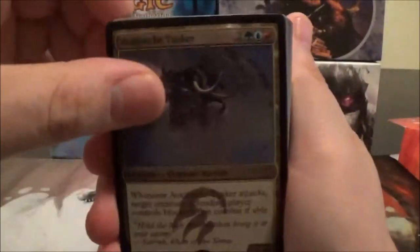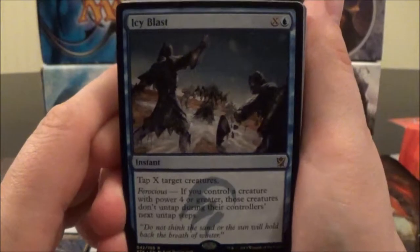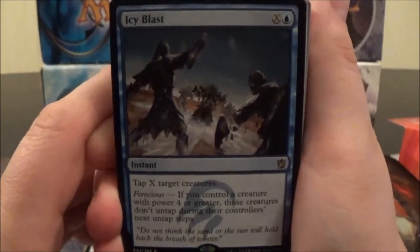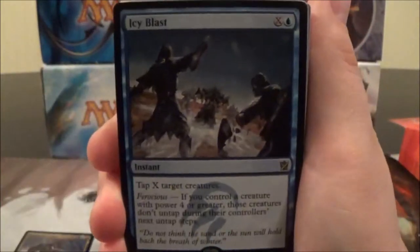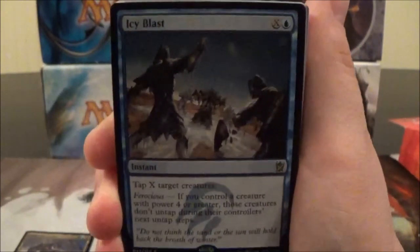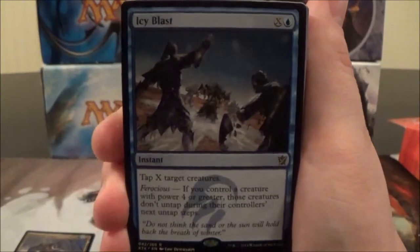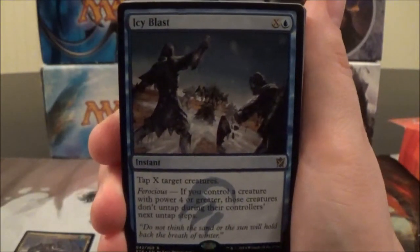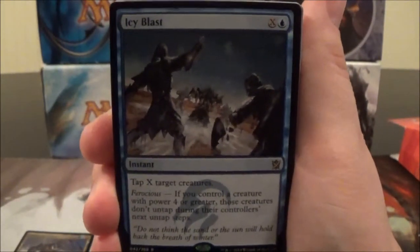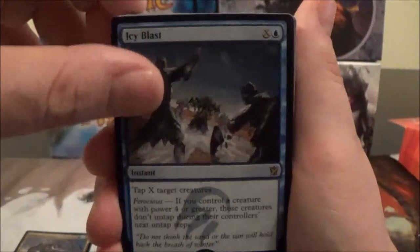There's your foil Avalanche Tusker. Here's Icy Blast — a one-cost blue instant with an X cost. Tap X target creatures. And if you're Ferocious — if you control a creature with power four or greater — those creatures don't untap during their next untap steps. So if you're not Ferocious, this simply taps creatures, but if you are Ferocious, they don't untap during their controller's next untap step.